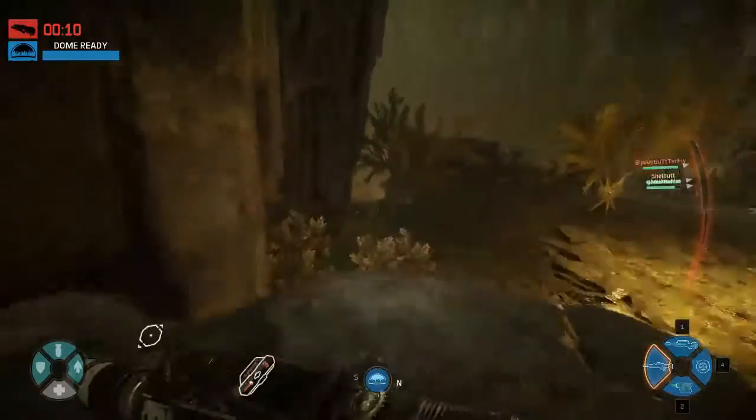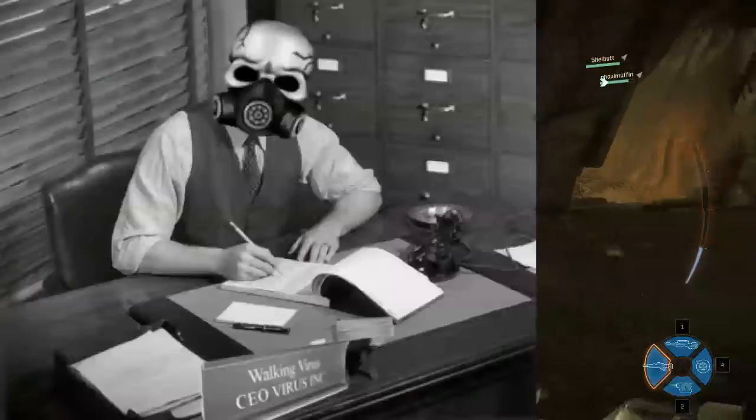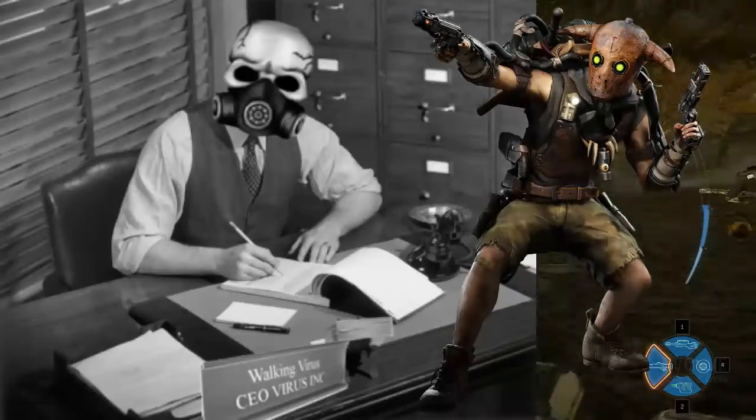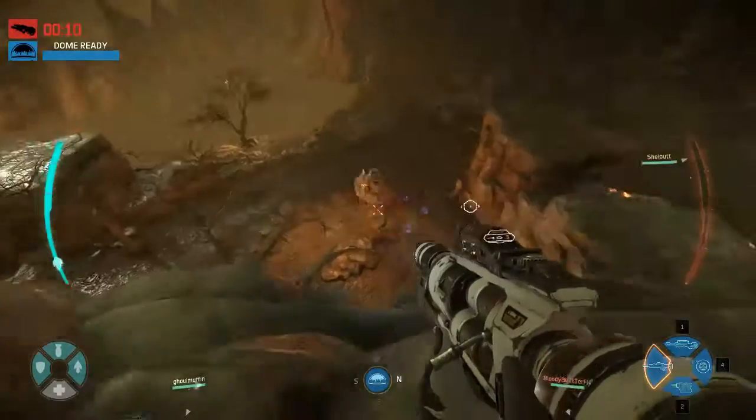Now, there may also be times when you have a trapper that is not able to reliably prevent the monster's escape. We here at Virus Headquarters like to call this the Jack Dilemma. Well, not to worry, because Val can help aid in the efforts of reducing the monster's movements.